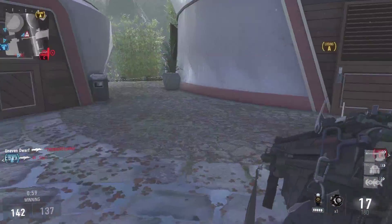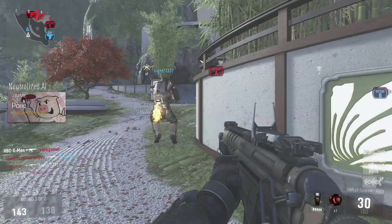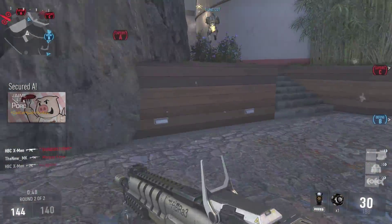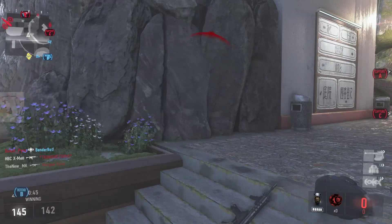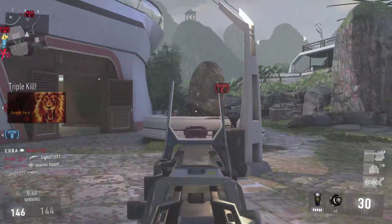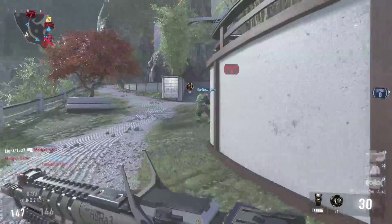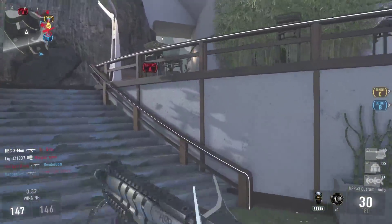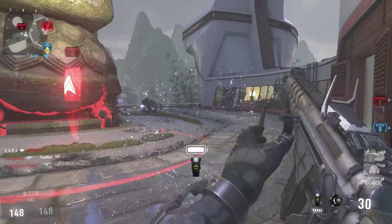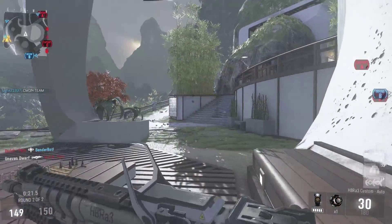We're winning this fight. We lost Alpha. Enemy has A. Friendly assault drone inbound. Enemy UAV above. Securing A. Our UAV is online. Securing Charlie. We've lost the advantage. Securing A. Friendly Goliath on the ground.